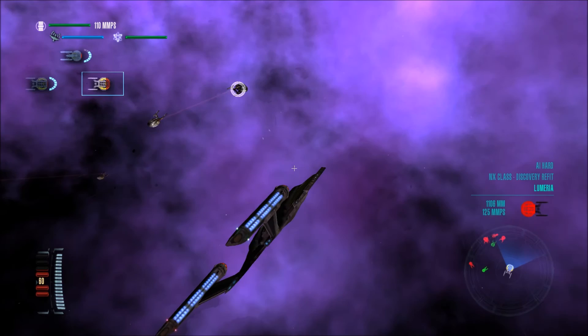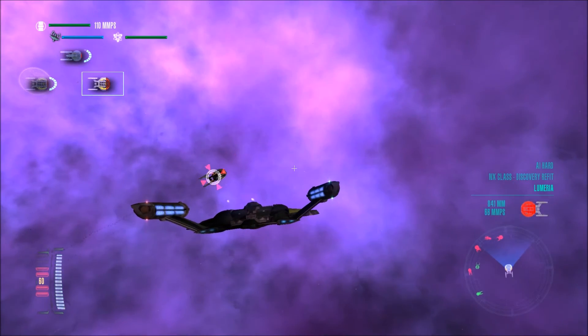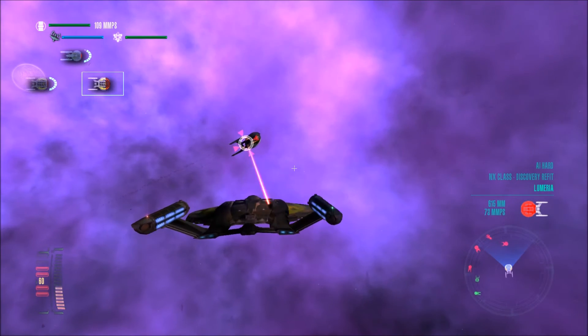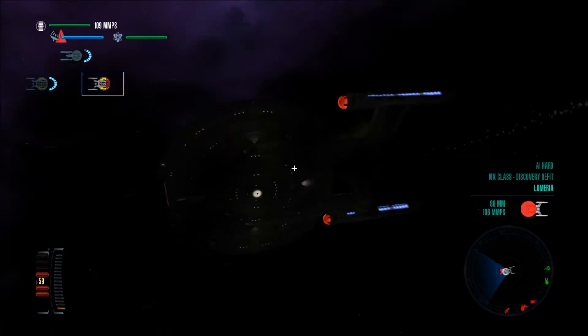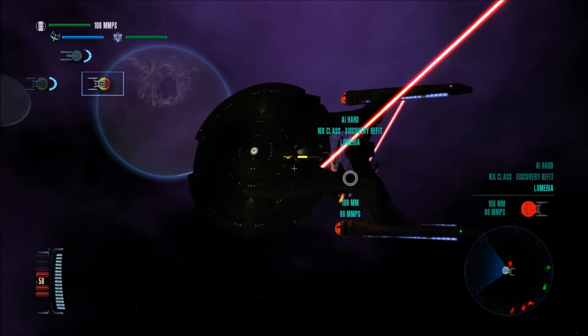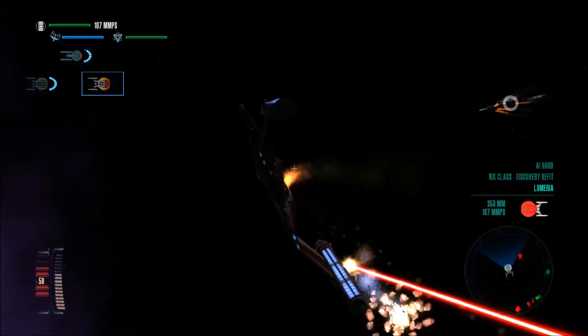Although this ship does not have shields — wow, look at those. Those are like Klingon or Romulan disruptors. Let's open fire with the torpedoes, because those will help in destroying them. If I could get a good phaser lock, that would also help a lot.